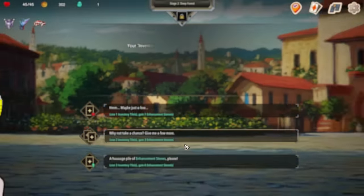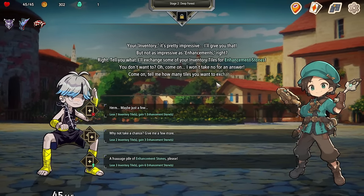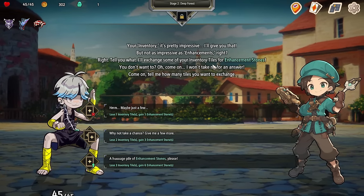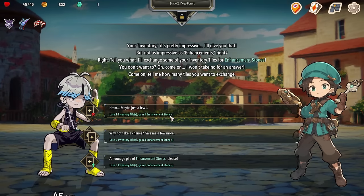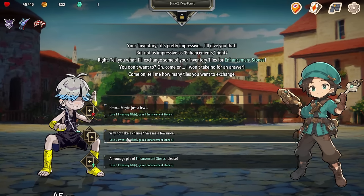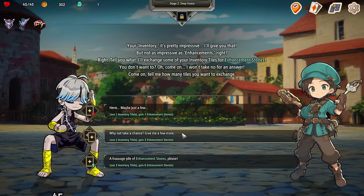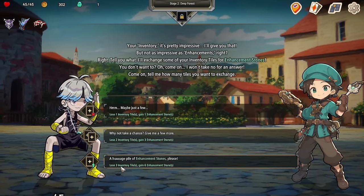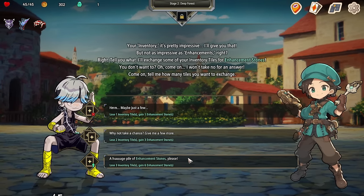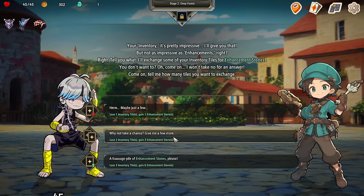There's our way out. Let's go to the unknown encounter. Inventory is pretty impressive — yeah, I'm a bag. Not as impressive as enhancements, right? Tell you what — I'll change some of your inventory for enhancement stones. I'll lose an inventory tile but gain an enhancement stone. Or I lose two inventory tiles for three enhancement stones. Or I lose three inventory tiles for six enhancement stones. I'll do two — three enhancement stones.